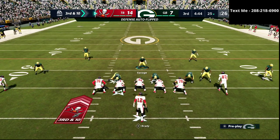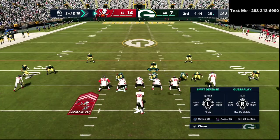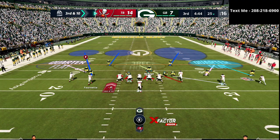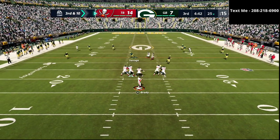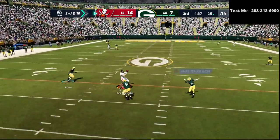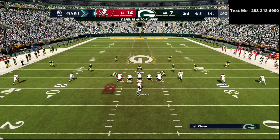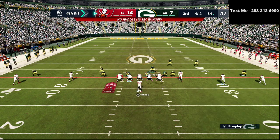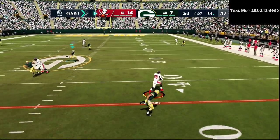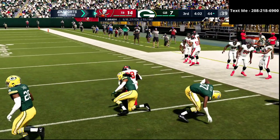Defense is all about the little things — it's really not about the big things. Right here, we got a little cover four. I don't really like that motion right there. We're going to watch the tight end right there — he literally threw it right at us. Right here, we're going to try to put some pressure on him; he hasn't done well with pressure. Leonard Fournette — that's just frustrating. I felt like that was the right call.